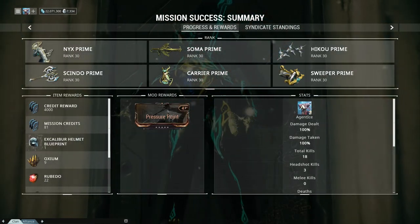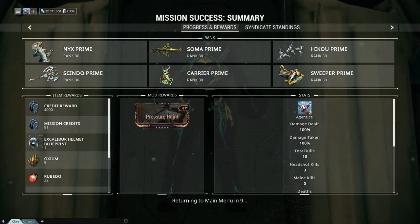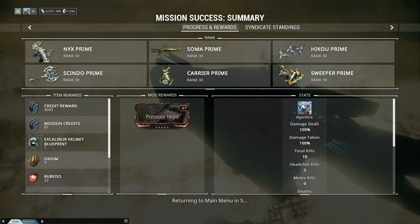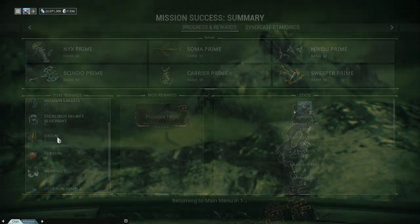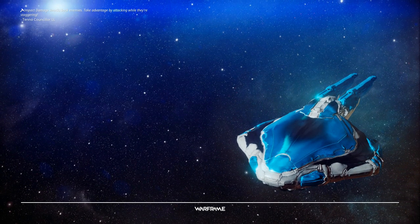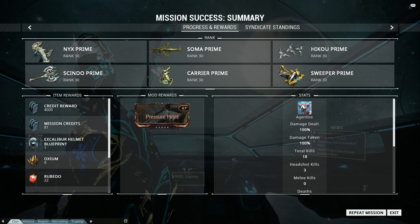Just like that, I destroyed that boss. The only thing you're going to get from here is parts for Excalibur, which is a really good frame, so it's worth doing. But that's all you're going to get — no nav segments. I hope you find that helpful, even though there really wasn't a whole lot to that. Agent Ice signing off.